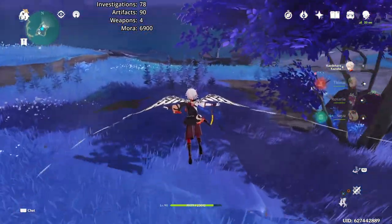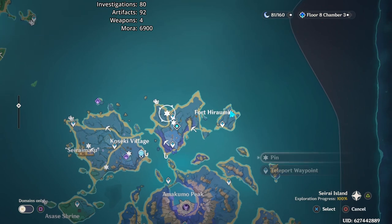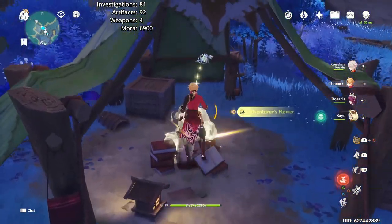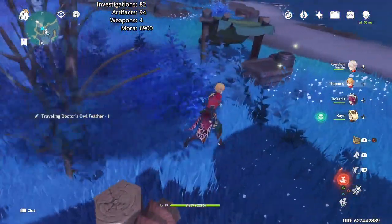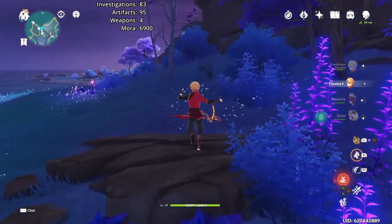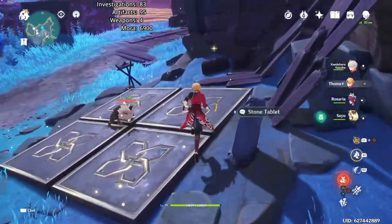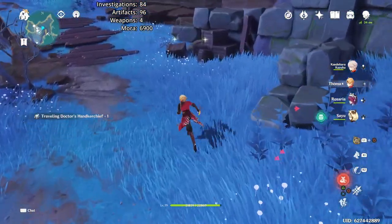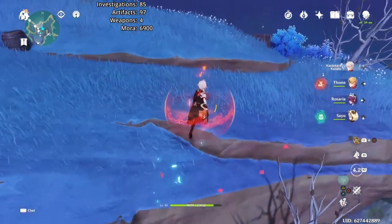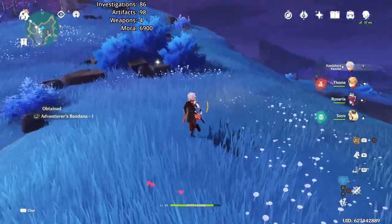Avoid all of the points here except for these by this little weapon rack, and then you can teleport away to avoid the enemies. Here you'll want to be careful, as there is one investigation point at the end of this little trio that you want to avoid that's very close. Then we move over here, where you'll encounter some Hilichurls and a Samachurl — you can use Thoma's shield to avoid them or just dodge. Get the box and not the barrel here. Then climb this wall, and there will be another box and barrel above where you want to get the box and avoid the lower point.